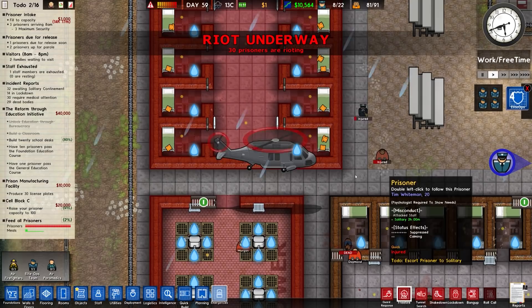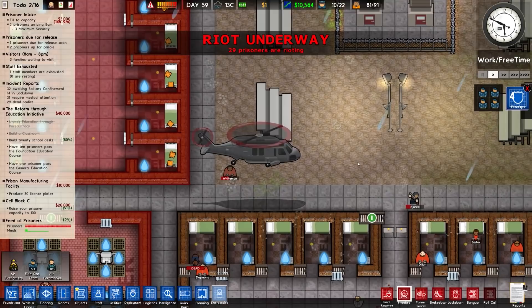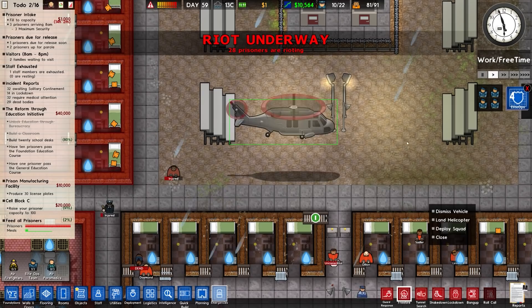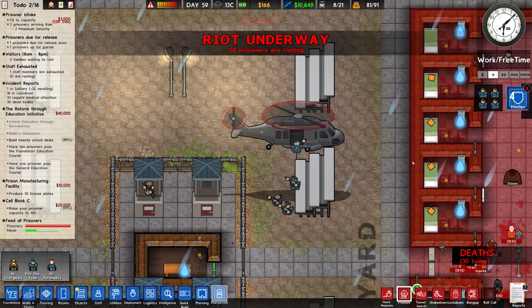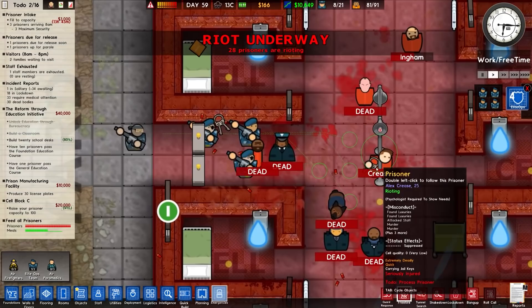We can tell the helicopter to move. There are options: dismiss, land, or deploy squads. I can deploy the squad anywhere — so I deploy them right in the middle of the courtyard, and they come down on zip lines. That is really cool. It's a shame you only see this when things go south.